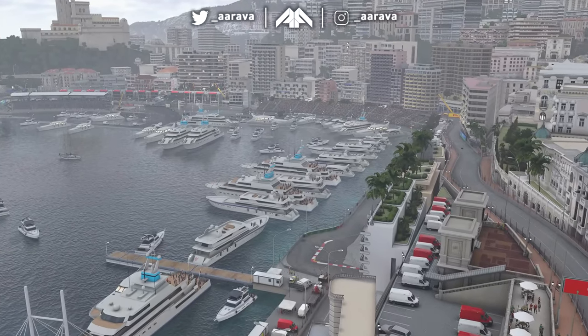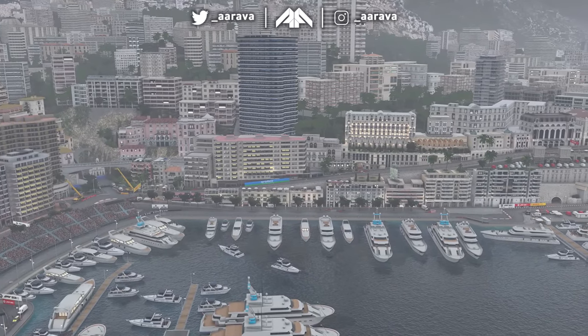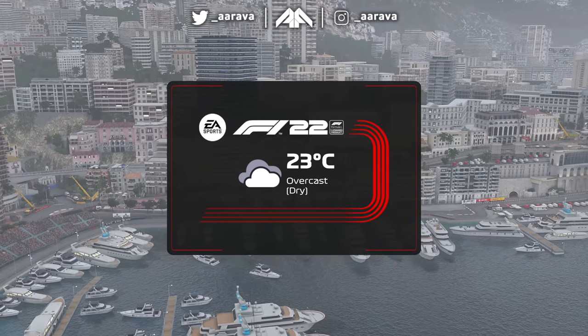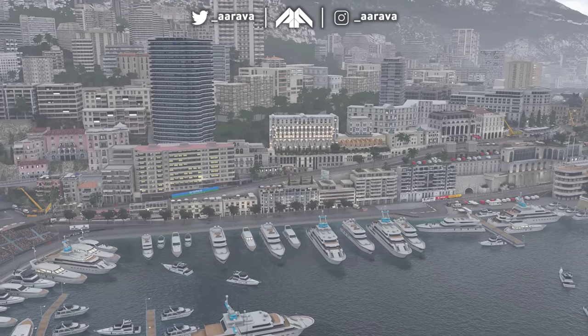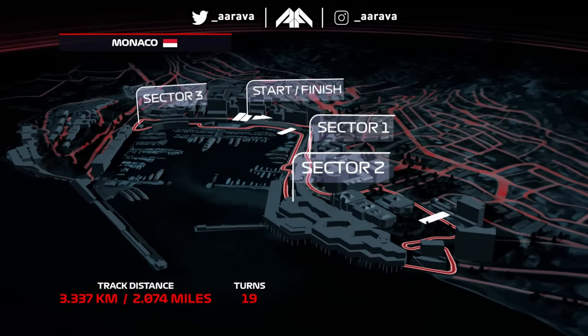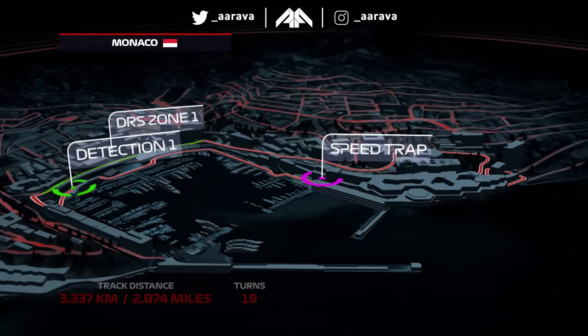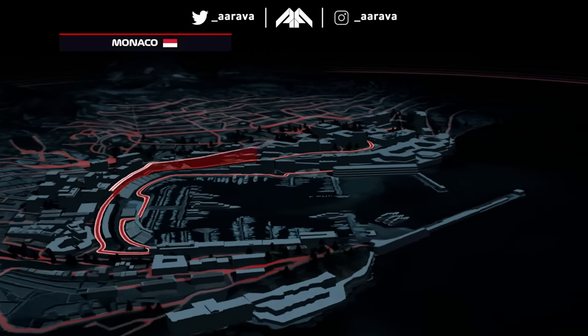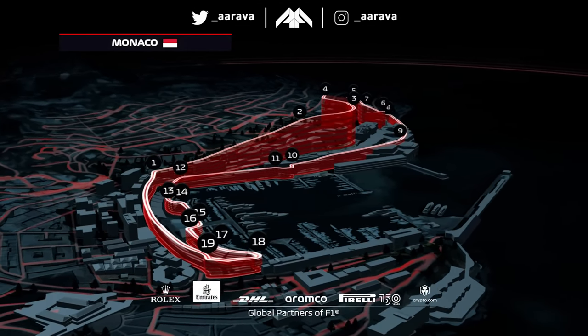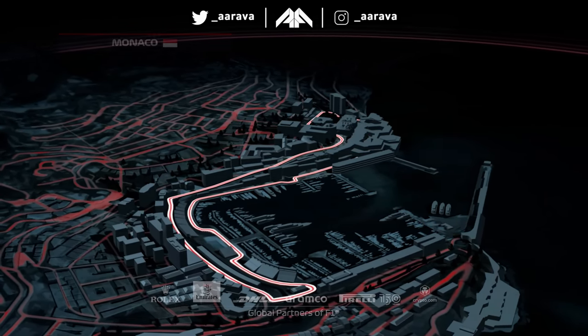There's no more prestigious a Grand Prix victory than Monaco, but also none so challenging. The prestigious Circuit de Monaco is not all that dissimilar today to the layout that made its debut almost a century ago. It's two miles and 19 corners through the streets of Monte Carlo, and although the average lap speed of around 93 miles per hour is the lowest of the season, the tiny margins for error make it the natural habitat of the safety car.